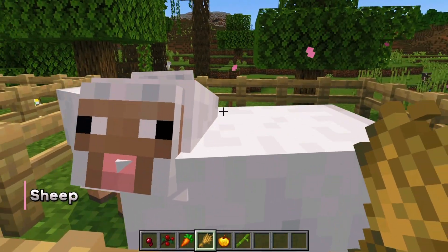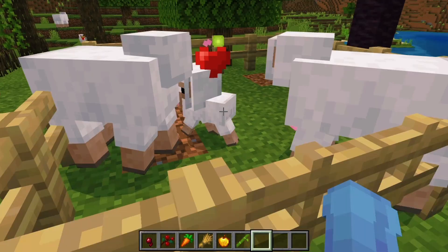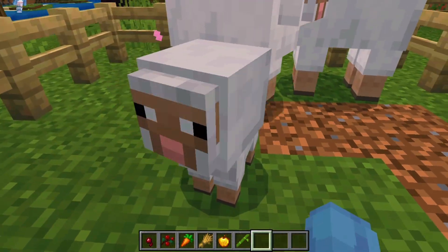Lastly, we have sheep. Breeding sheep is simple — just use wheat. Right-click on both sheep with wheat, and you'll soon have a little lamb.